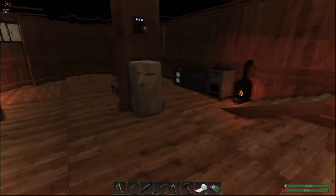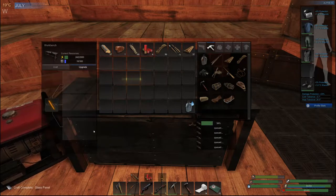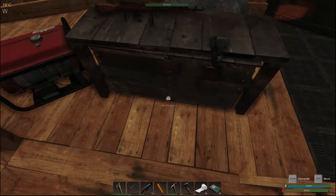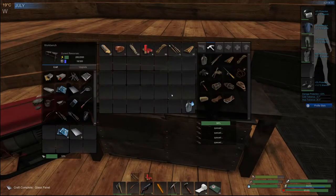Hello everyone, welcome back to Subsistence! Today we're still recuperating from using all my nails, so I gotta go out and try to get more nails. Right now I'm making some glass, but I want to check what it takes to upgrade a weapon - how about the rifle. I need 3, 2, 5, 3 - I should have enough. I do have some metal ingots, so I could upgrade my rifle today.